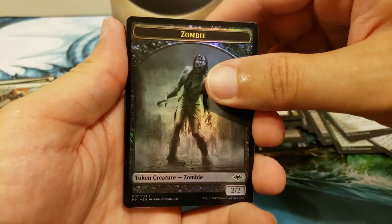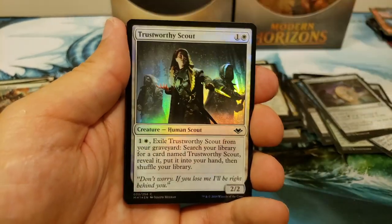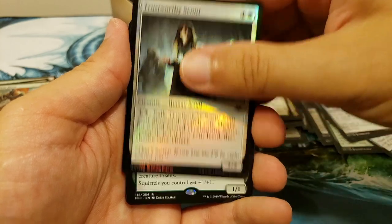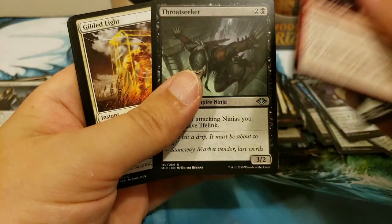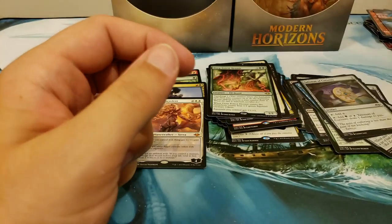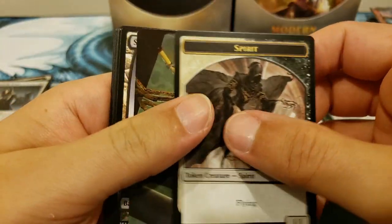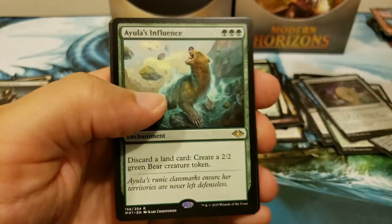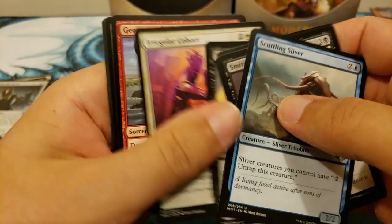I feel like no one cared about Winds of Abandon for whatever reason. I know it's at sorcery speed, but exiling in Commander is a fantastic ability. Trustworthy Scout into the Deep Forest Hermit — the hermit crab! Kind of a cool card. Just a one-mana return-type card. We're probably down to seven or eight cards at this point. Ayula's Influence, Airtight.